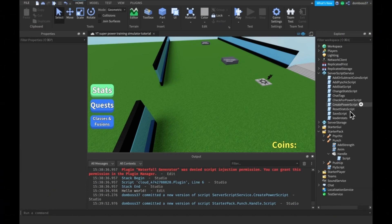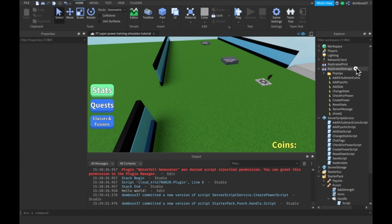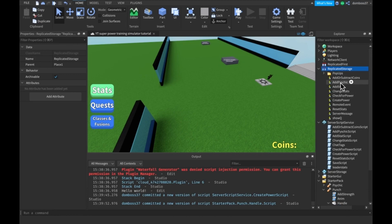The first thing you're going to want to do is add two remote events into Replicated Storage. One will be called TakeDamage and then the other one will be called FireTakeDamage.